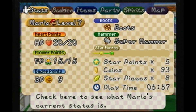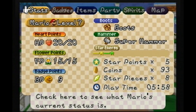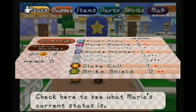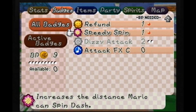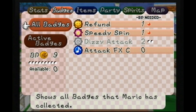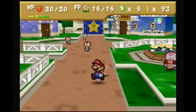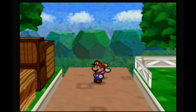Actually, I just want to check really quick - how many star points do we have? Five? Since it's been a while since we've last played, I just want to make sure I know where we are as far as what I need to upgrade next. I think it should be HP, because I remember last episode we put on some badges: Power Jump, Power Bounce, Quake Hammer, Close Call, Spike Shield, Refund, Speedy Spin, and Attack FXC. I'm pretty sure the last thing we improved was badges, so next is going to be HP. I just wanted to get that straight in my head before we moved on, so I know what to do when we level up.